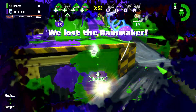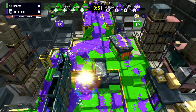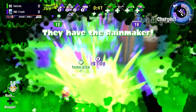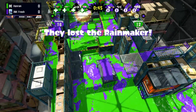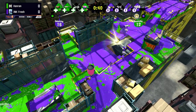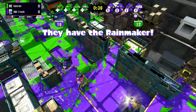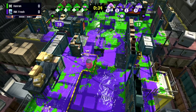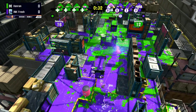It looks like the Rainmaker kind of got caught back there and was menaced by that Splatling. But that's the lead — Hanran coming in with the lead. 16 is not safe enough, even though it is a great push. And they will keep going as far as they can. It looks like they're choosing to retreat back after taking that speed. Definitely a good choice — save those specials for when you can push again.